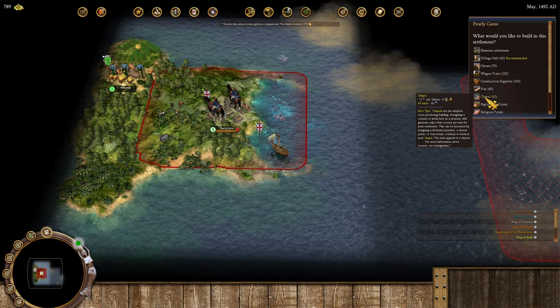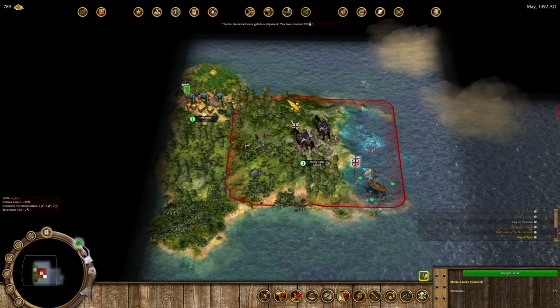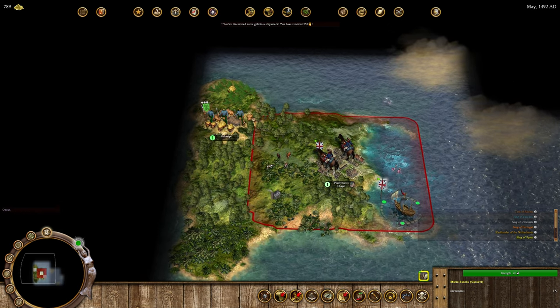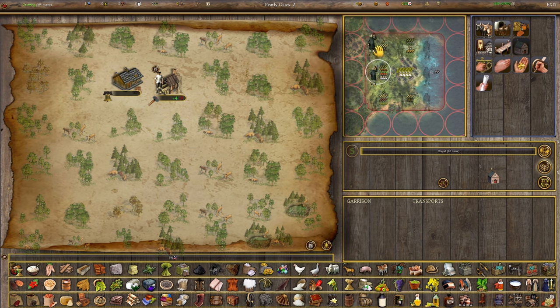The first thing we're going to build is a chapel. Being on an island for our first settlement isn't bad, but to send scouts to explore I'll have to ship them out first, which slows us down economically. I'm going to convert this Dragoon into a carpenter, and have the firebrand preacher do hard labor cutting lumber. We need to build a chapel — but actually, we need political points first.